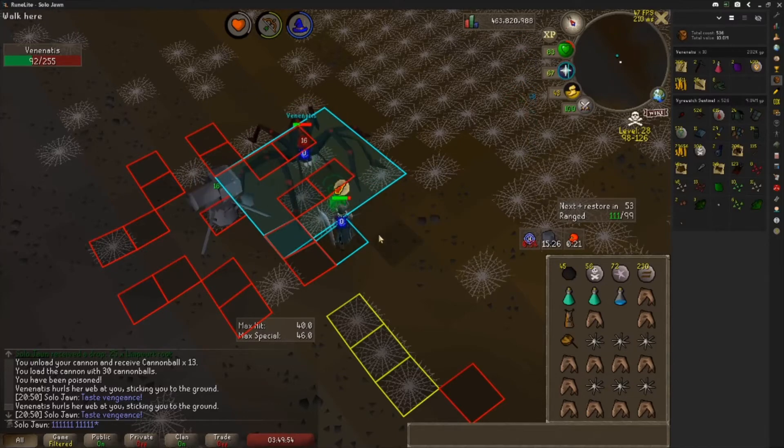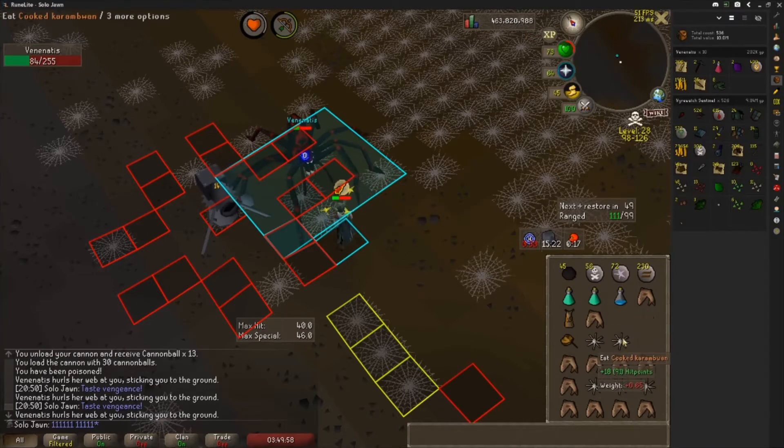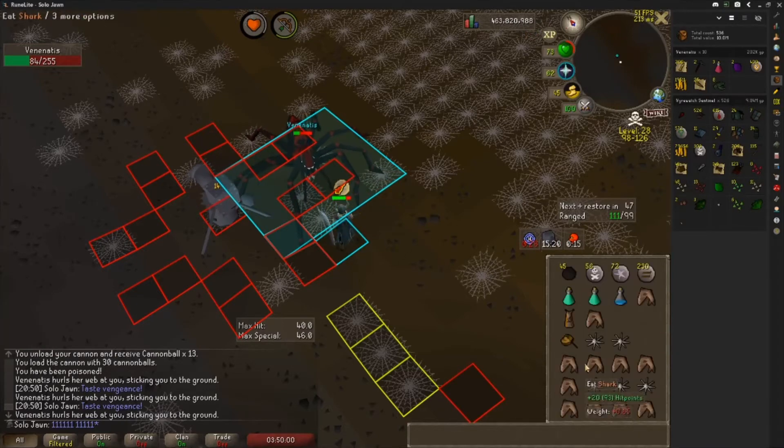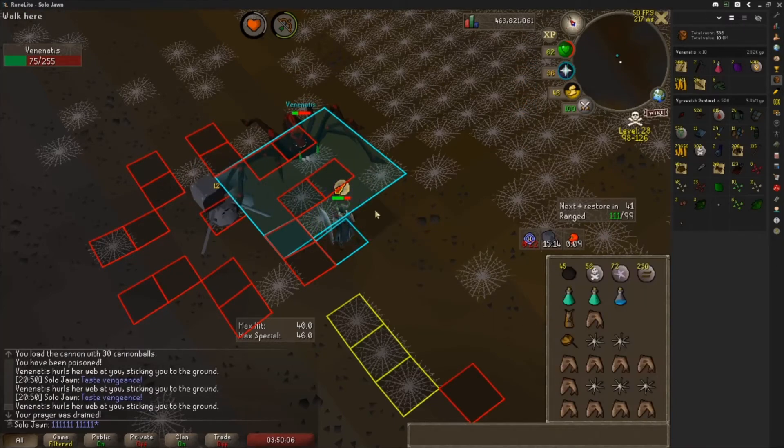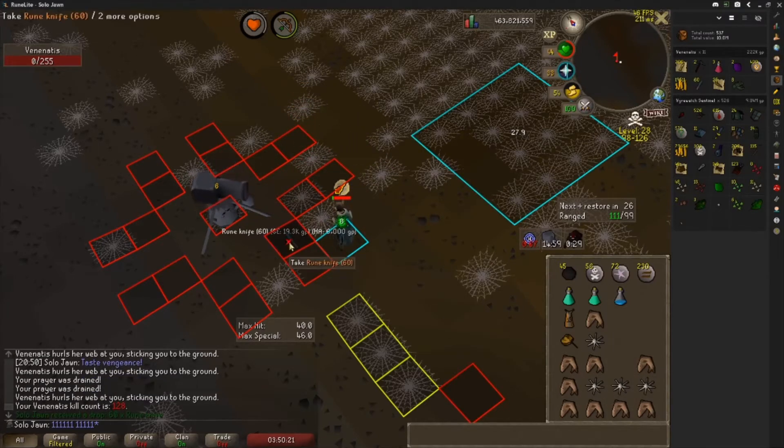The first thing we want to do is line up Venonatus on those red lines there to the southeast of the cannon. Those red lines indicate where Venonatus will get hit twice by the cannon. Venonatus' southwest tile has to be lined up with those two. Lining it up with those two specifically, rather than any of the other ones, will allow us to be in singles while Venonatus is in multi. Venonatus must be in multi-combat in order for you to deal significant damage to it, otherwise it will take 1-8 damage instead of whatever you're actually going to hit.